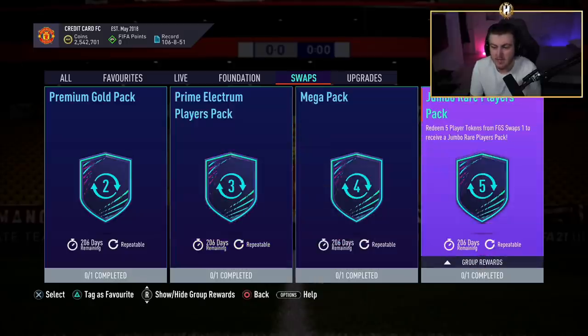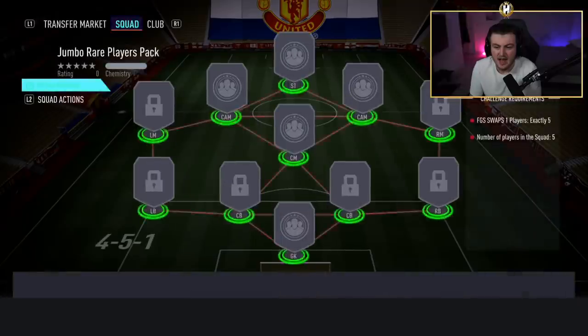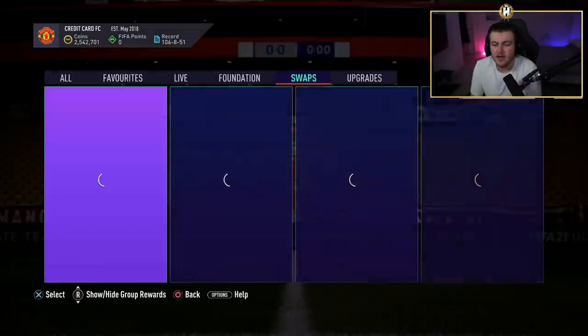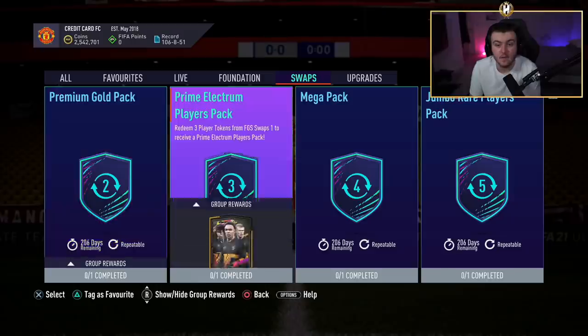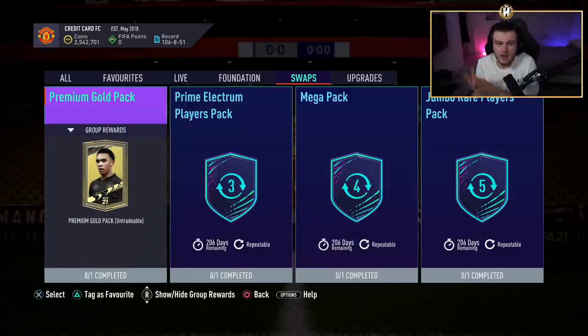And a 100k pack for 5 tokens. You redeem these by going into the SBC section and putting in your tokens, just as you would for any kind of swaps — icon swaps, Foot Swaps, anything like that. If you've been on FIFA for a while, you'll know this concept has been around a long time. It's being used again to try and increase FIFA Global Series viewership numbers.